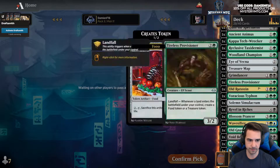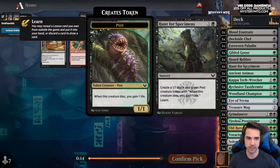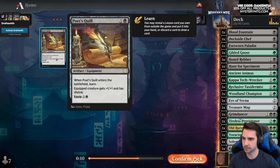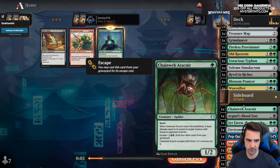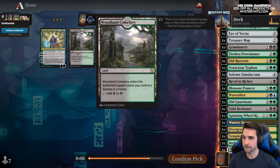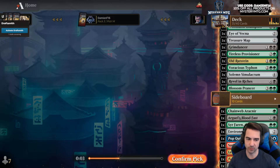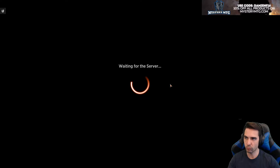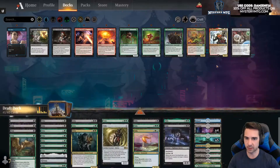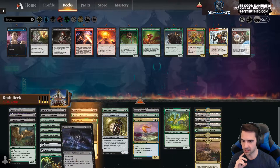Probably not playing Pop Quiz. Oh, did I take Hunt for Specimens? Yeah. Masked Vandal's not bad — this comes in and learns, but we only have Environmental Sciences to learn. Not impressive. Deathbonnet Sprout — okay. So we're trying to build a deck around Revel in Riches — I don't know if we got there. Let's cut the basics for now, we've got good mana. These are mediocre things. Ancient Animus, Eye of Vekna, Spinning Wheel Kick, Blood Fountain — let's get the removal out of here.